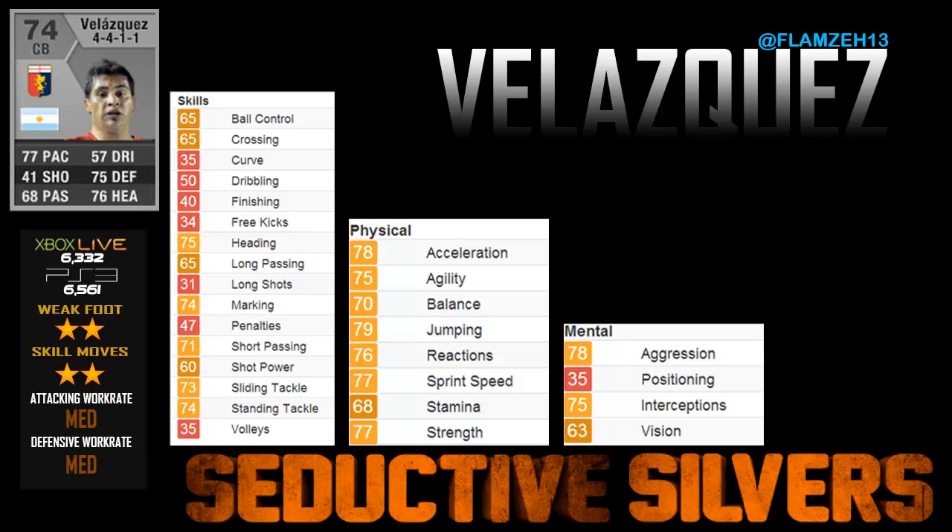Hey YouTube, Flames are here and I'm back with another episode of Seductive Silver, episode 2. We have Velazquez Ivan Tinian who plays for Genoa. As you can see we have a new set out for this series, but on we go.